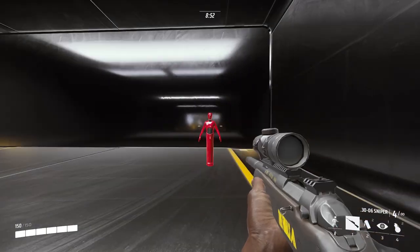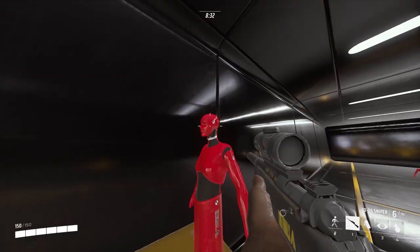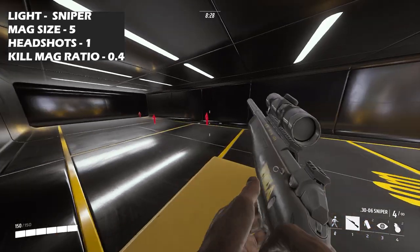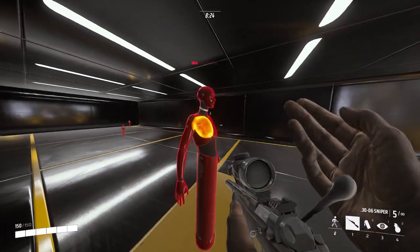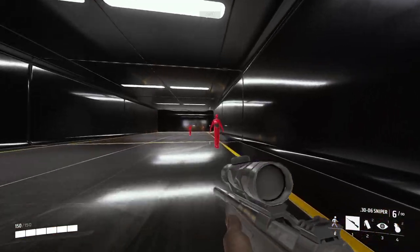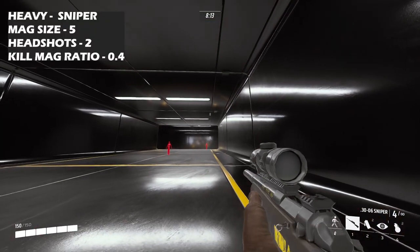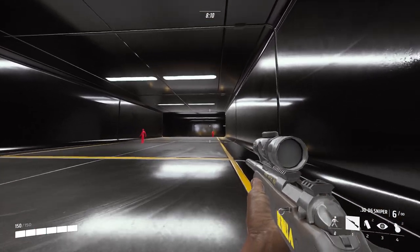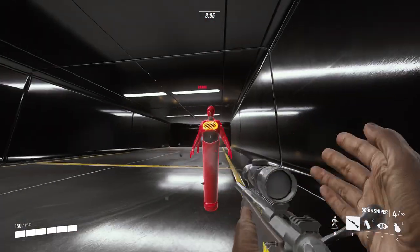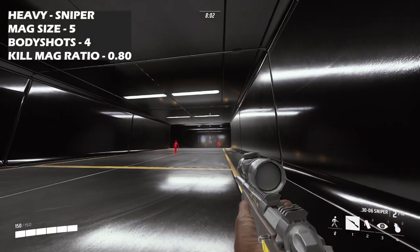There's a trend in The Finals where that last chunk of health just doesn't go down easily. For lights, it is an instant kill with a headshot, and it two-shots lights for a body shot takedown. Finally for the heavy, it is a two-shot to the head, and a four-shot to the body.